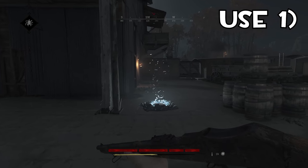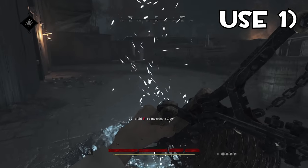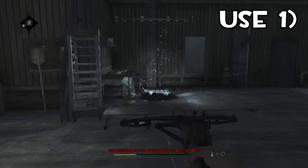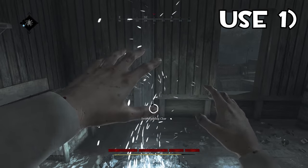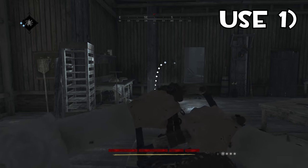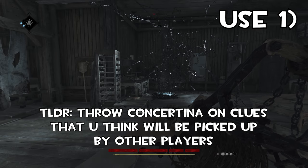There are multiple ways where you can use the Konstantina. The first one is on clues. What's more annoying than a Konstantina on top of the clue? So what you wanna do — before you throw, of course you wanna take the clue first. Based on the map, you throw it. If you see the map is blacked out, it means most likely no one is gonna come here, so you wanna keep the Konstantina and not throw it on the greyed-out area. When you reach the second clue, which is in the middle of the map at a double-clue compound, you wanna throw it there. As you can see, there are people coming. I'm gonna throw a Konstantina — it's gonna be very annoying, and that's the point of this social experiment.